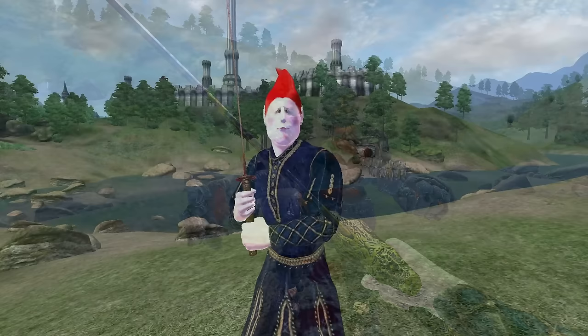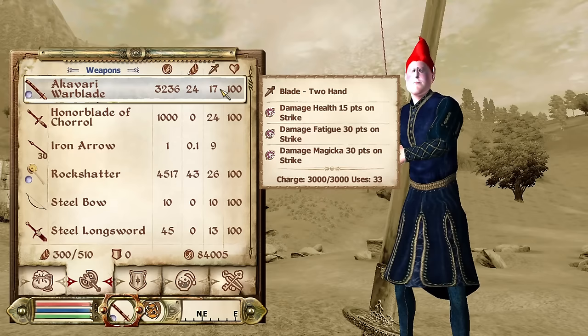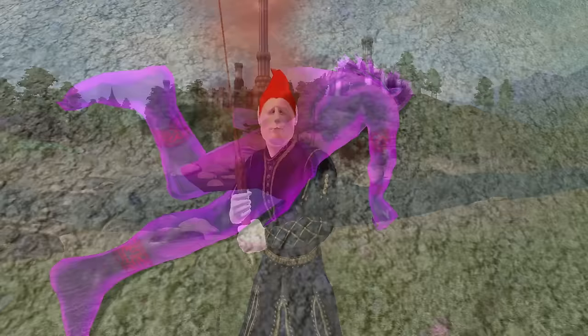Akaviri Warblade: The Akaviri Warblade can be acquired by purchasing it at Gen Seen's Good As New Merchandise in the Imperial City Market District. It is a two-handed Akaviri blade, has an overall durability of 240, a value of 3,236 gold, deals 16 damage, and has enchantments of Damage Fatigue and Magicka for 30 points as well as Damage Health for 15 points.